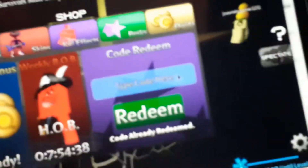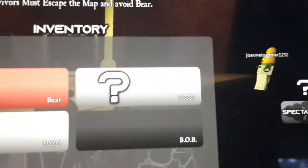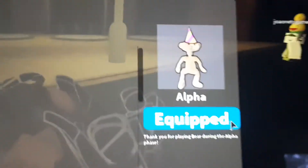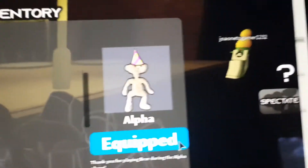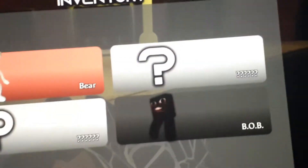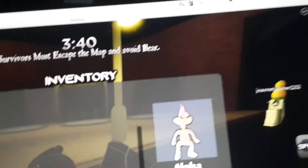I'm going to show you how to get the alpha bear skin, right here. Here he is — thank you so much for playing Bear Alpha, he's so cool. I don't know what the yellow means, but here is the code we need to type in.